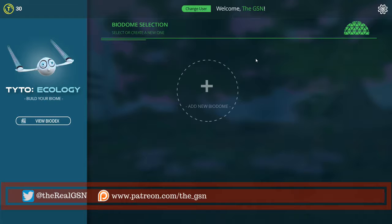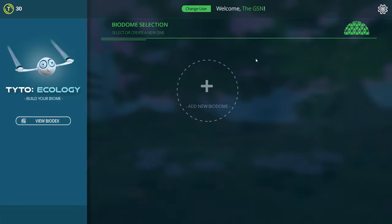I deleted all my other biodomes and we are just going to start off fresh in this one. I did a little bit of the tutorial so you're gonna see some achievements pop up. We're gonna see if I can succeed or fail at this. I don't know how many episodes it's gonna be, but what I've already done on it - it's really fun and I like it a lot. So let's get started with Tito Ecology.